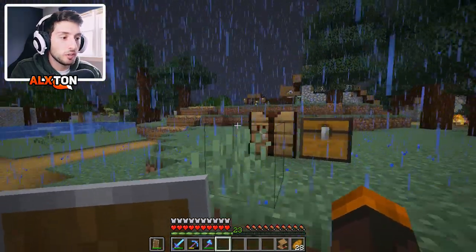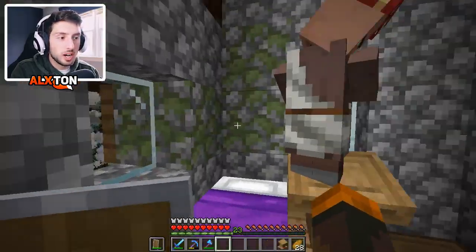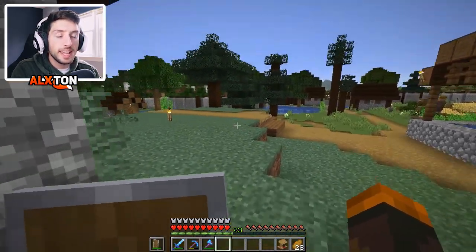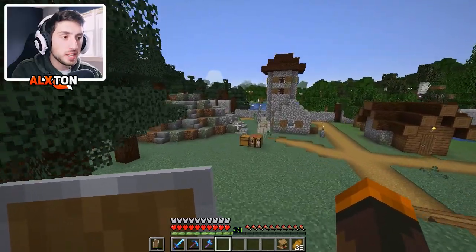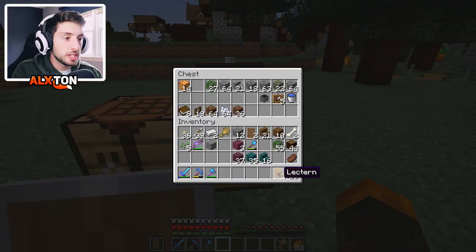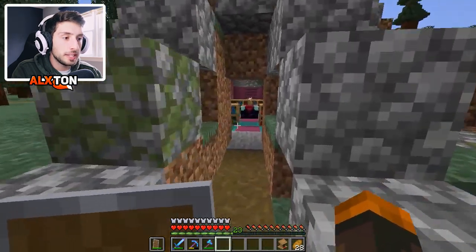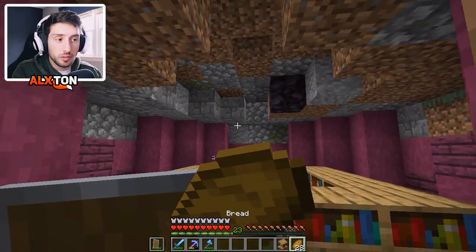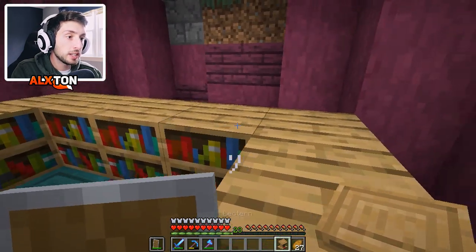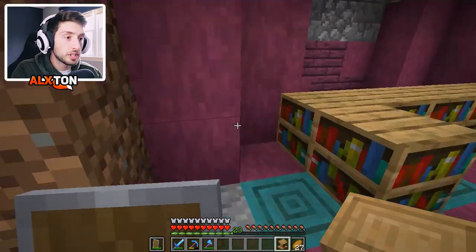Check that out. And there's a villager with Fortune 2, still selling the good stuff. Now a lot of you were saying why don't we make more librarians so we can potentially get mending. There's a reason why I have a lectern, which is going to be in the enchantment room, so that hopefully one of the villagers picks up his brand new job by the end of this episode. If not, soon enough we'll have ourselves a new villager.